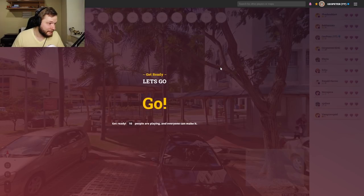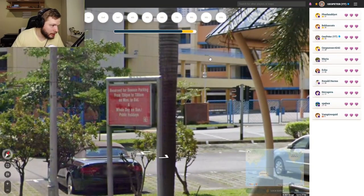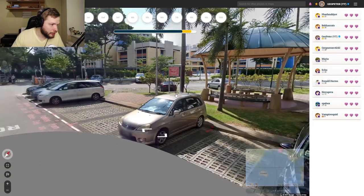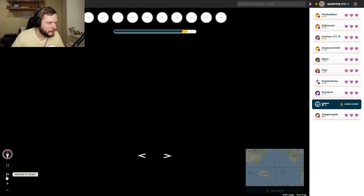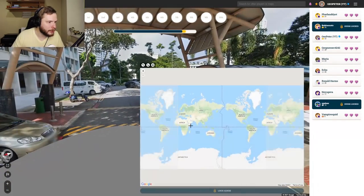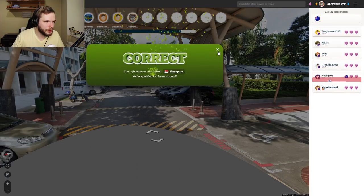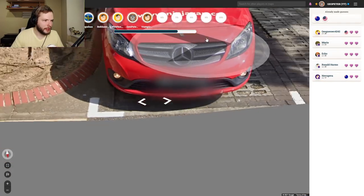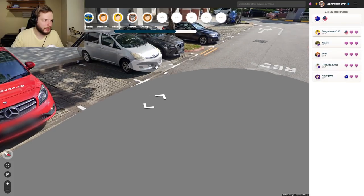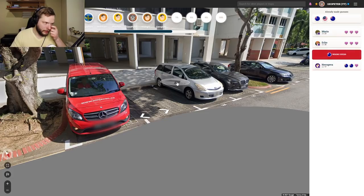Do we see some language here? English — this looks like Singapore. My mouse is glitching sometimes and it clicks when I don't want it to, which is super annoying. These black plates — most of them are black. Those black plates are very common in Singapore.